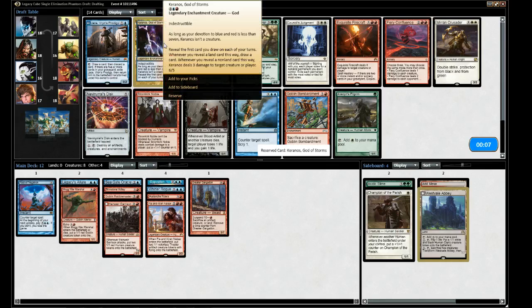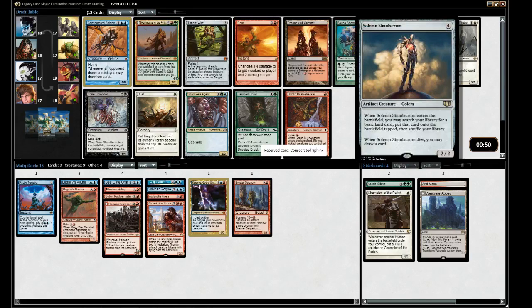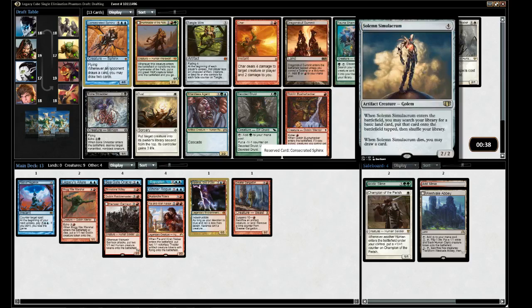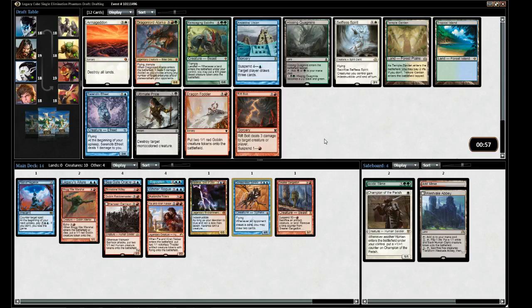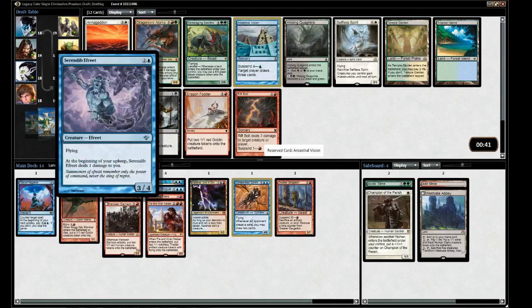Solemn Simulacrum just puts a land into play and when he dies, you draw a card - grindy value, not really our type. Taking Tangle Wire? No - there's Ancestral Vision. Drawing three cards. Taking Vision. Preordain is very good too.